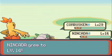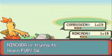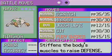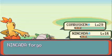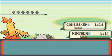Nincada is leveling up to level 14 and is going to learn Fury Swipes. Yes, that's going to be no help at all. Because let's face it, Bug-type Pokemon are crap — except for Shedinja. And that's the only reason I'm putting Nincada through this, and putting myself through it.